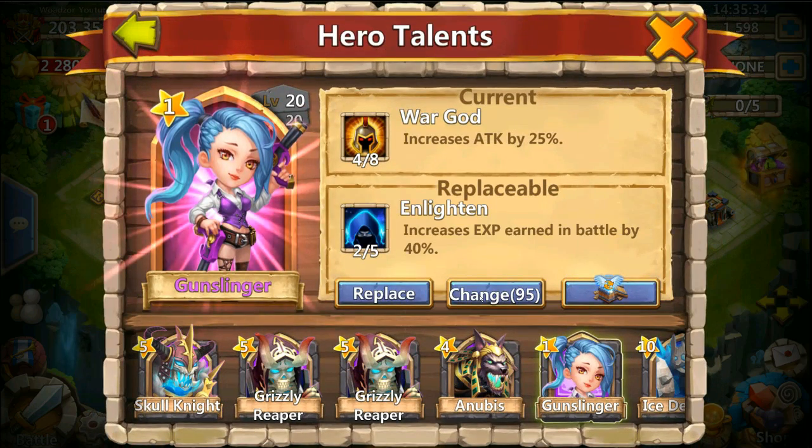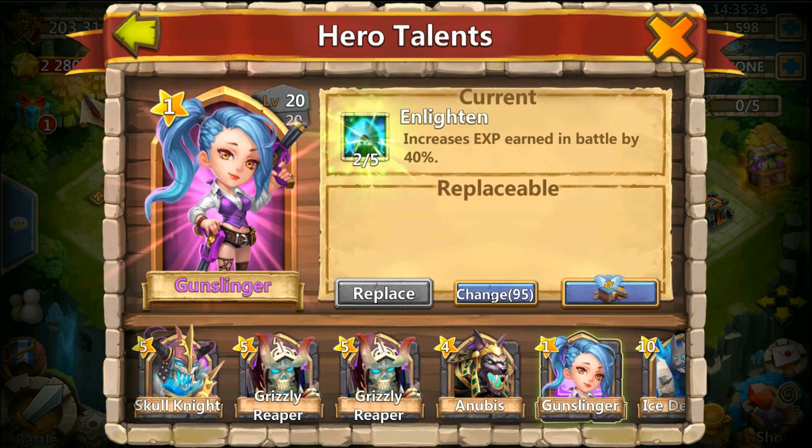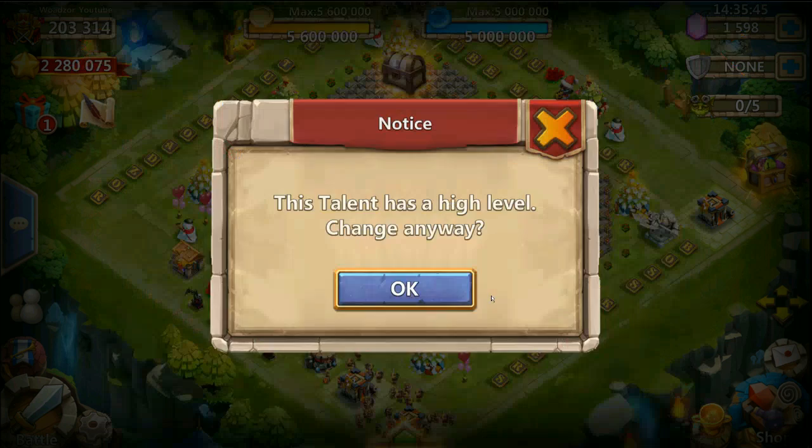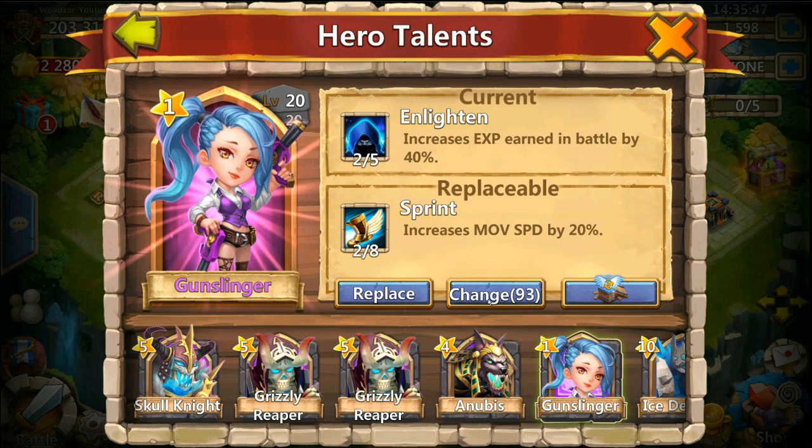Heaven's Rod, Skadr. Come on, where is Enlightened? Enlightened would be good. Going to change this to 2 of 5. Going to sweep some dungeons anyway. Flame Guard — I don't really have any hero for Flame Guard, so I'm just going to ditch this.